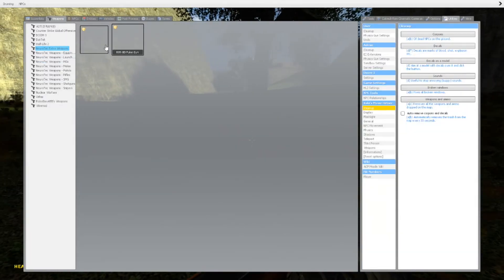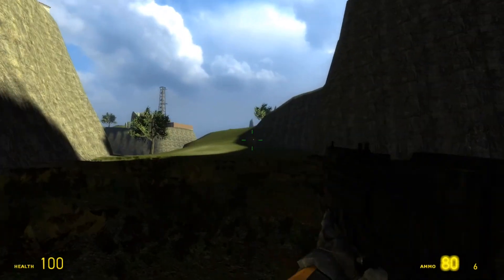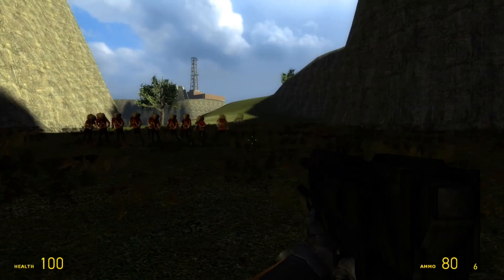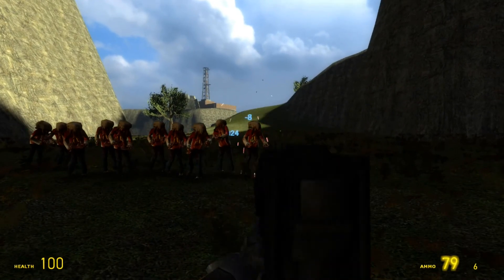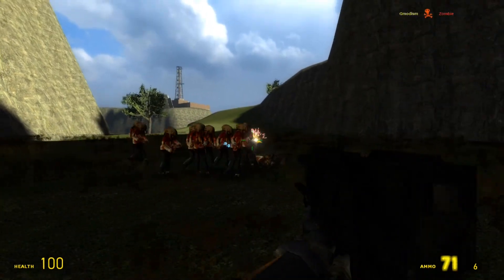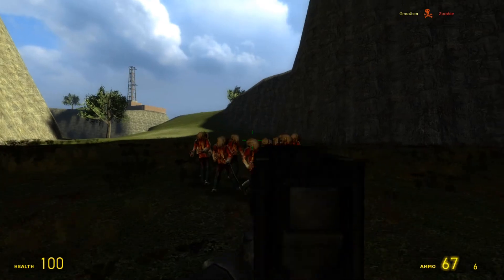So first we look at weapons. We have the Pulse Rifle here — it fires some kind of pulse. It's pretty cool. Let's spawn some zombies so we can try it out. Doesn't damage too much, but it's kind of nice. Pretty simple.